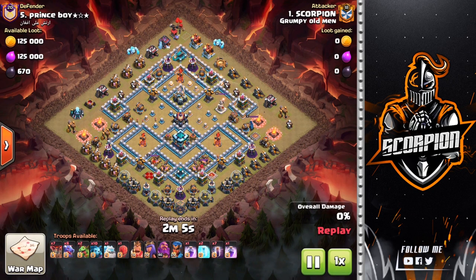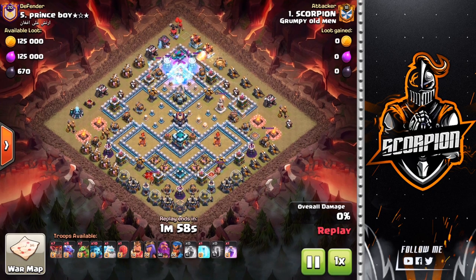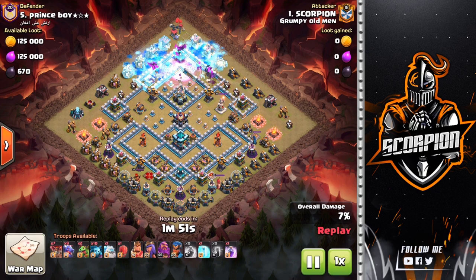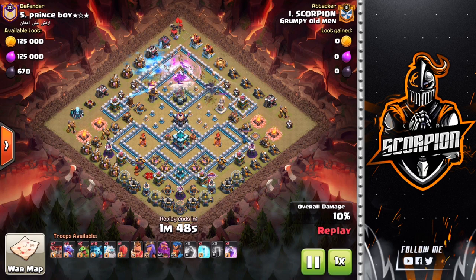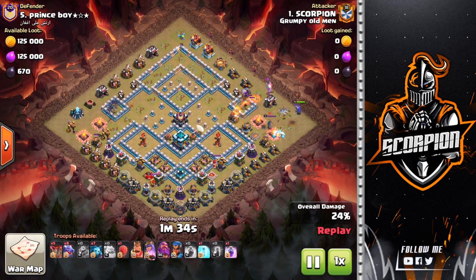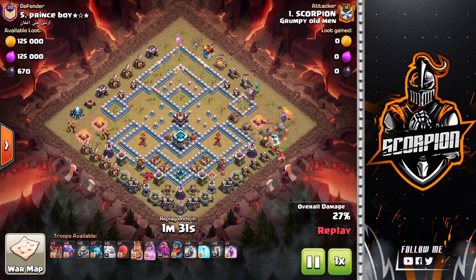Down go the two ice golems, I drop the rage spell, down goes the freeze spell, down go the bats — everything is frozen up. The two ice golems die, then freeze up everything else. Now the bats progress down to the two air defenses, down to the eagle, and there's nothing much to stop them. Down go the two baby dragons and the balloons — the bats eventually die out at the archer tower, so crazy value there.